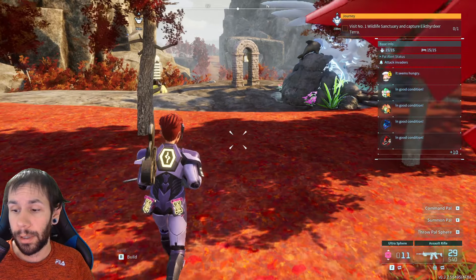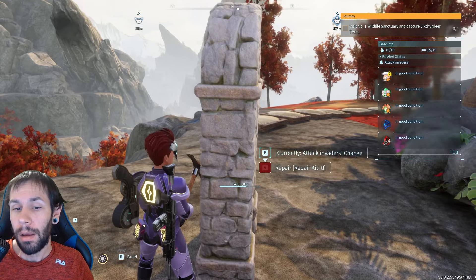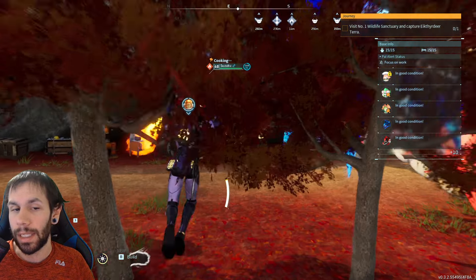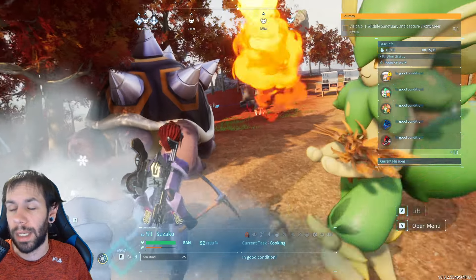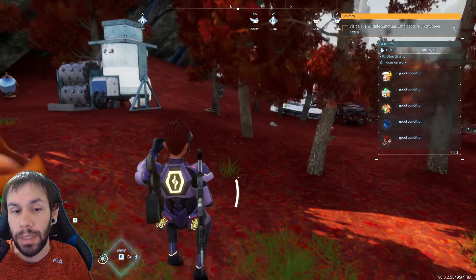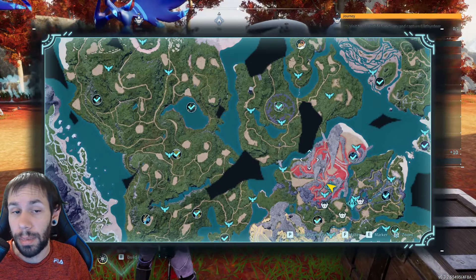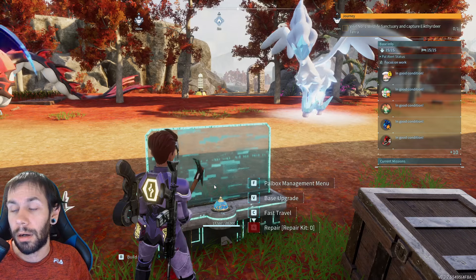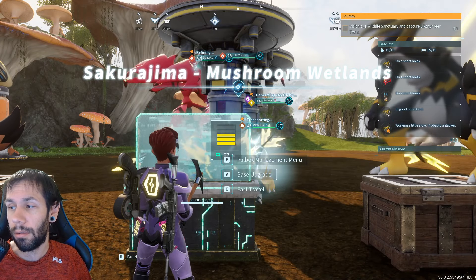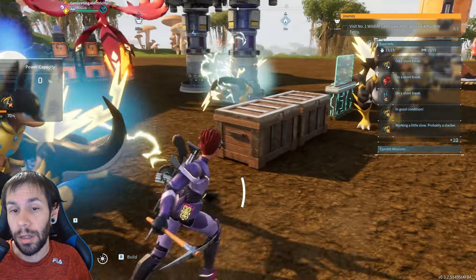What's up guys, Joker bringing you another video for the Sakurajima update on Palworld. This is going to be my first tips and tricks guide video. At this point I've played for probably over 20 hours, and the most annoying thing I've found to gather is crude oil — by far it's the thing that bottlenecks you the most. You're either going to have to have several bases set up to get the crude oil or just wait several hours.